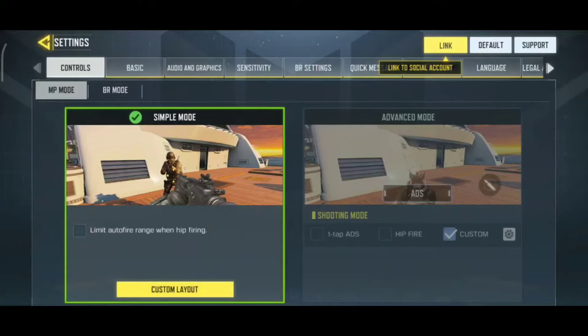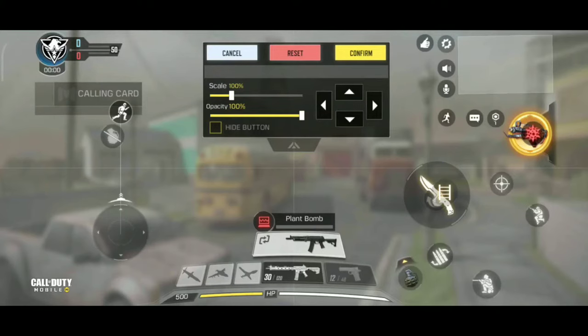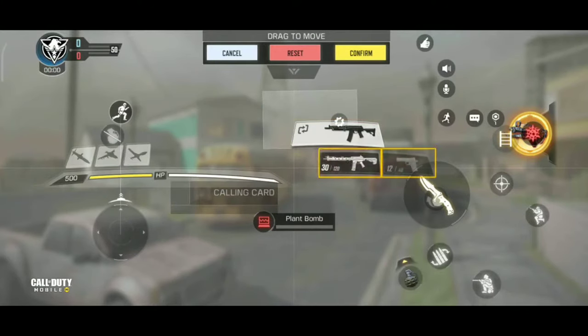Hey guys, welcome. So if you switch to Call of Duty Mobile, you're probably wondering where the hell is the prone button. The prone button is missing — just like CP on my account. So let's be serious now: where is the prone button? Don't think the prone button is playing hide and seek with you.